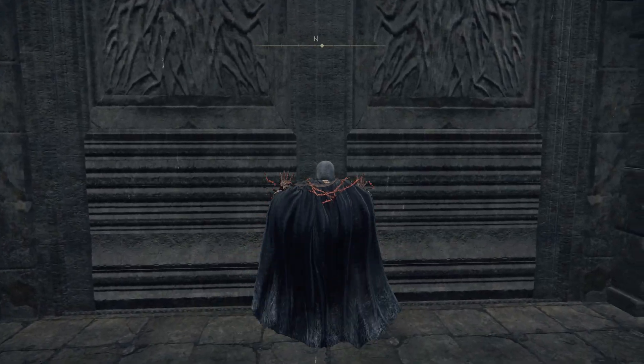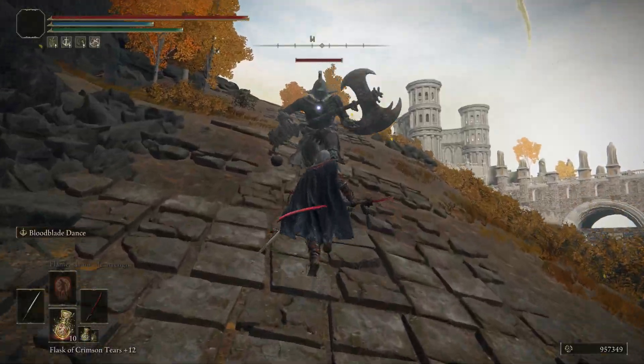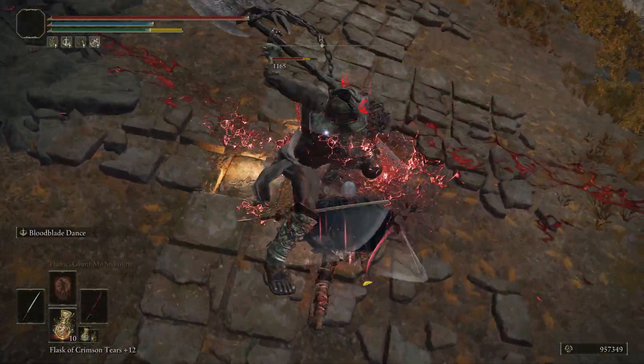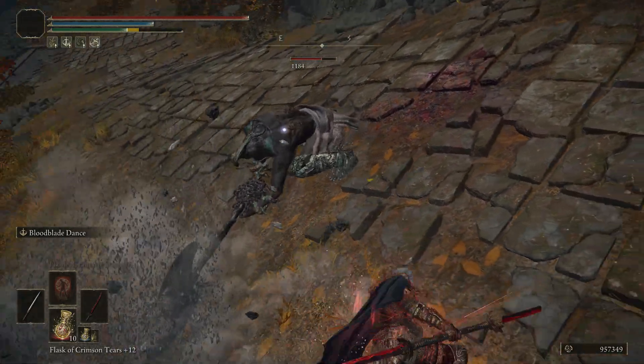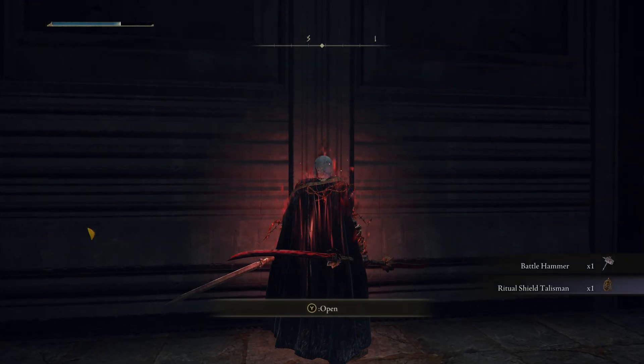The Leyndell Royal Coliseum is the only other one, and that's accessible in the Altus Plateau at the Leyndell Royal Capital itself. From the West Capital Rampart, you can just walk along the ramparts and follow the stairs. There are two soldiers guarding the entrance, but once you get there, you can activate the statue. No worries.